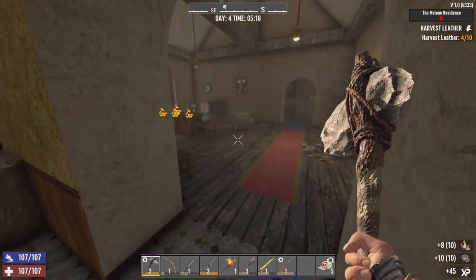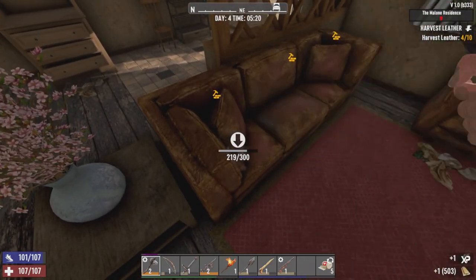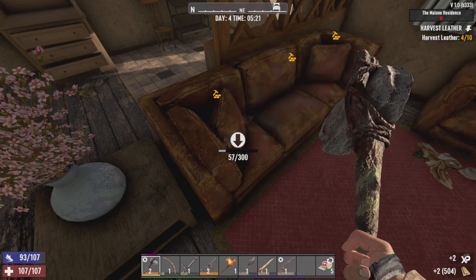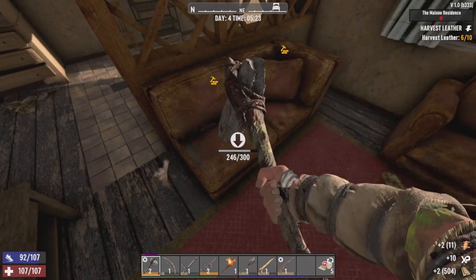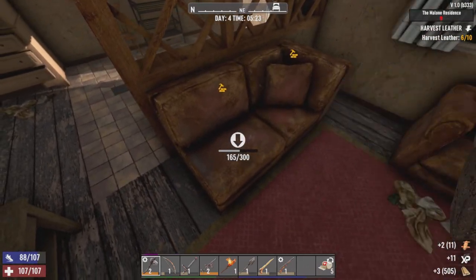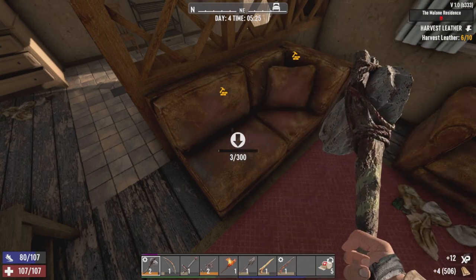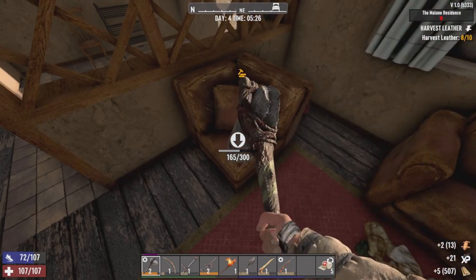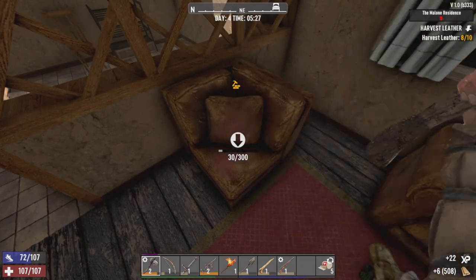Anyway, we've already got our leather needed for our baton. I figured we might as well just harvest this up. I feel the leather's gonna be a bit more needed later on. We got the pipe machine gun in our inventory, ready and everything. Looks like we completed our challenge.